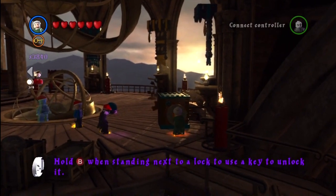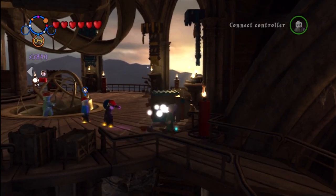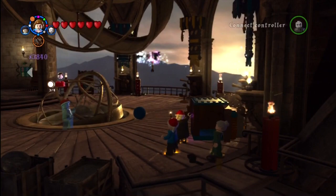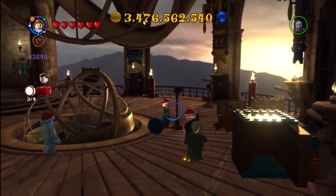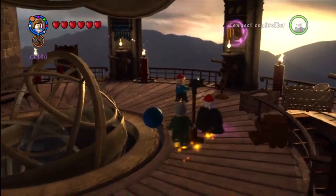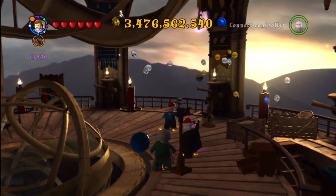This is in the Astronomy Tower. You have to switch to a character with a key — in this case it's Mrs. Cole. Just hit Right Bumper to switch between characters; you should always have one that has a key automatically. I was confused because there are more pieces that came out of that box, so I had to run back over there and use Wingardium Leviosa again.